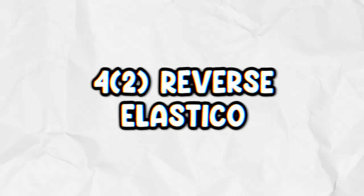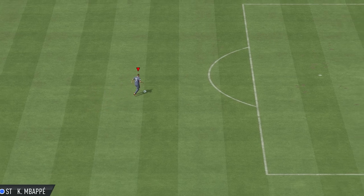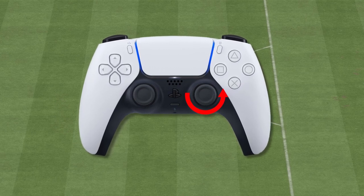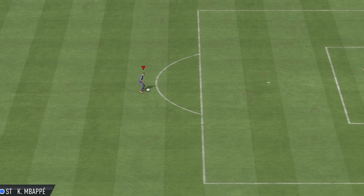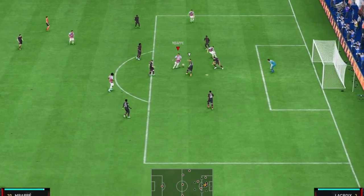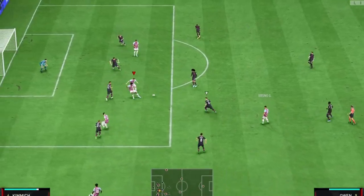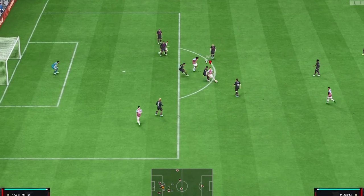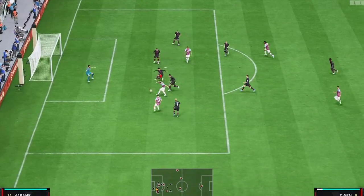The second skill move is the reverse elastico. To keep it simple, whatever direction your player is facing, pretend you're drawing a semicircle from your player's left foot to his right foot in an anti-clockwise direction — that will perform the reverse elastico no matter what angle or direction you're facing. The best place to use it is inside the box when you're on that player's shoulder. It allows you to do a quick turn around that player and gives you almost a 9 out of 10 chance of scoring every single time.